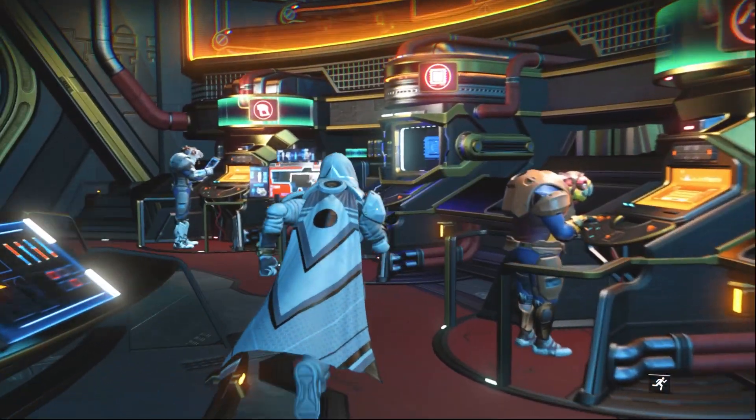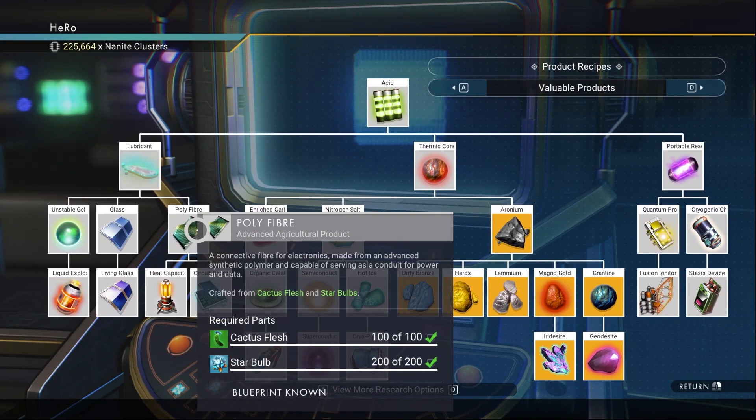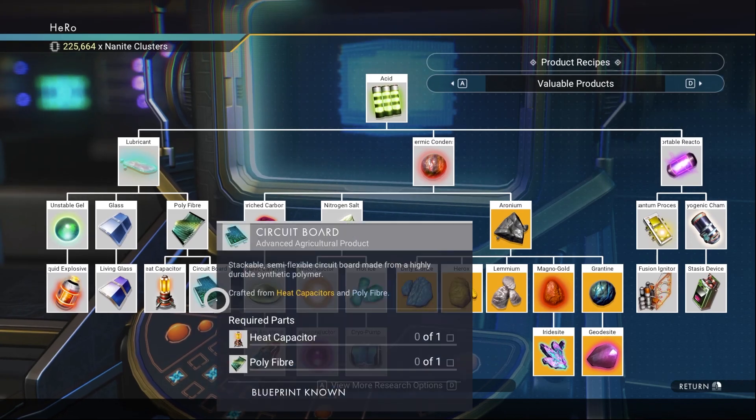Next, go to the product recipe section and unlock polyfiber, heat capacitor, and circuit board.